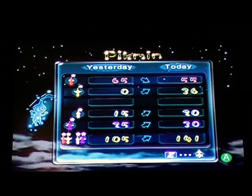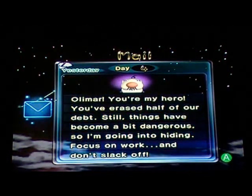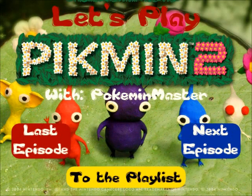Oh, our reds went down. We turned ten of them — five into whites and five into purples. Still no deaths. Olimar, you're my hero — you've raised half our debt. Still, things have become a bit dangerous so I'm going into hiding. Focus on work and don't slack off. All right, I'll see you guys next time on my playthrough of Pikmin 2.